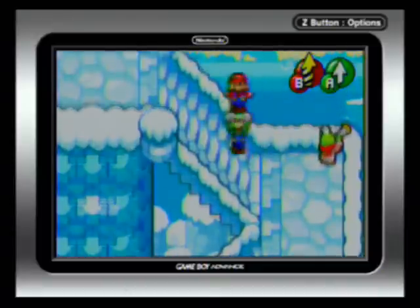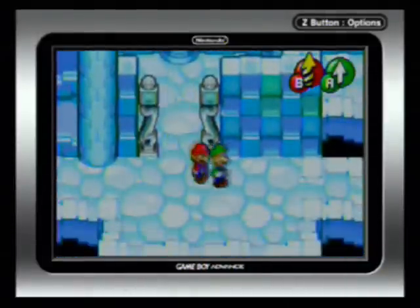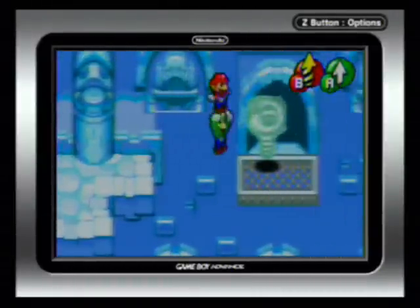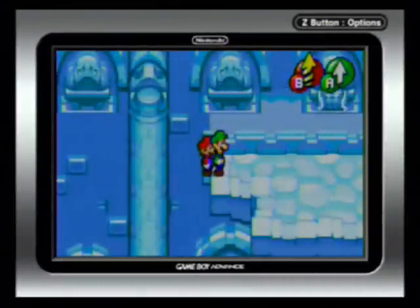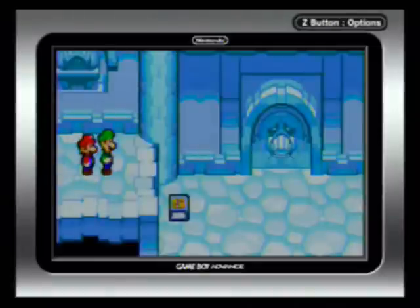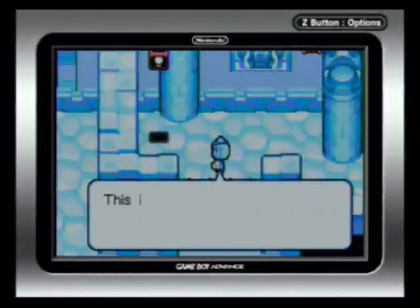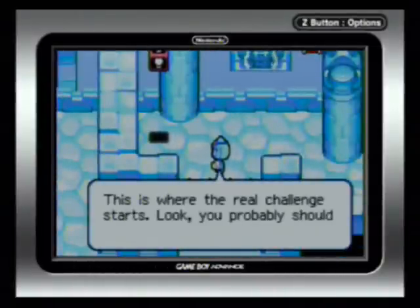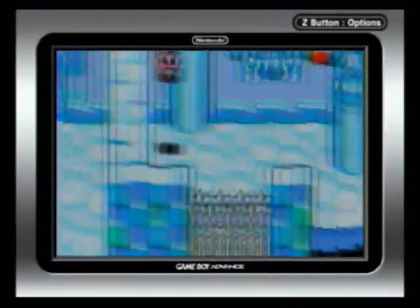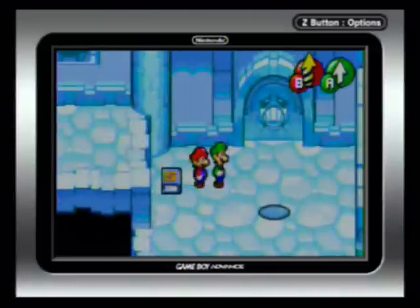I guess you could call it backtracking, but it's really forward tracking since we're going ahead in the area. You'll go across here and we can now spin into this whirlwind and all the way across. Beat that, Jojora. Oh, there she is. You seem impressed. This is where the real challenge starts. Look, you should probably just give up and go home. I say we follow her — we don't have much of a choice.